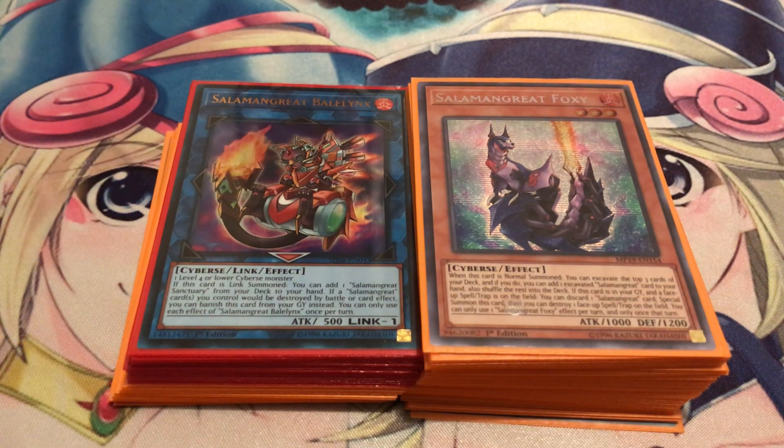I also had to make some drastic changes to the deck overall because of the way the meta has shifted. I reviewed what the strongest decks are right now, how to best deal with them, and how to deal with the new cards from the Gold Sarcophagus tins like Nibiru or Dark Ruler No More. Looking into Salamangreat Coyote, he actually fixes some of those issues with Salamangreat, and I'll explain why as I go.